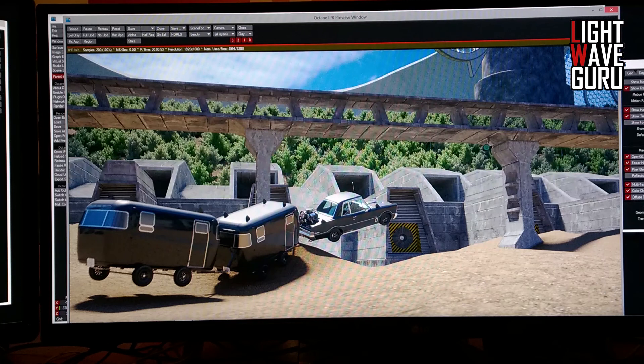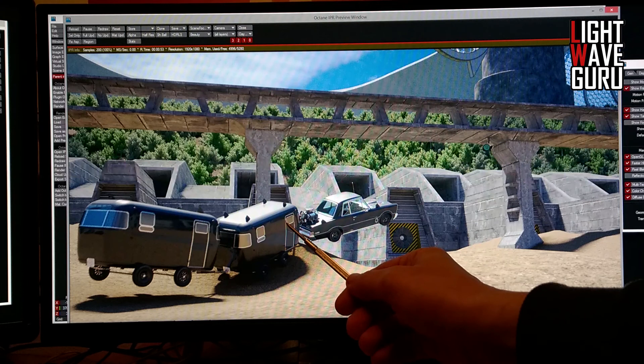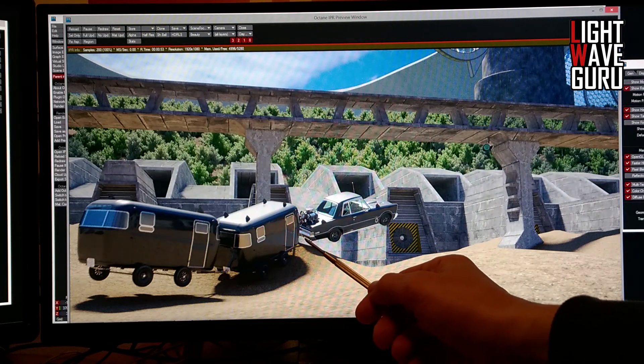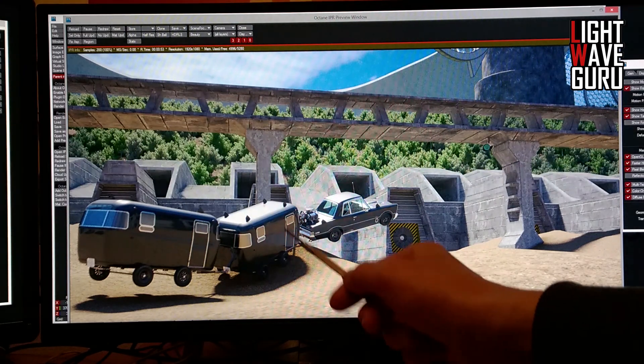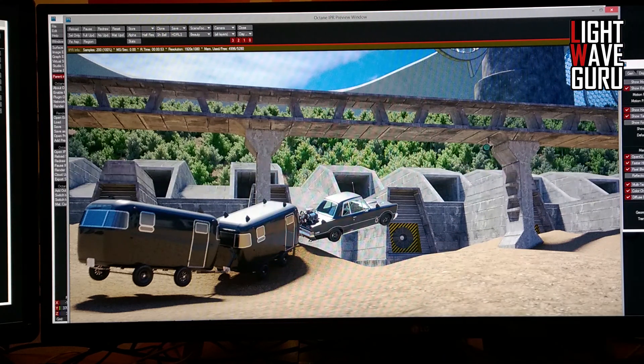Hi, welcome back to Lightwave Guru. I will show a little update. I built now for Dr. Finger these two trailers. The first trailer is the living room, cooking room, and sleeping room, and the second trailer is for his tools — his special penetrator tools. Dr. Finger is the best proctologist in this solar system and he has the longest fingers.